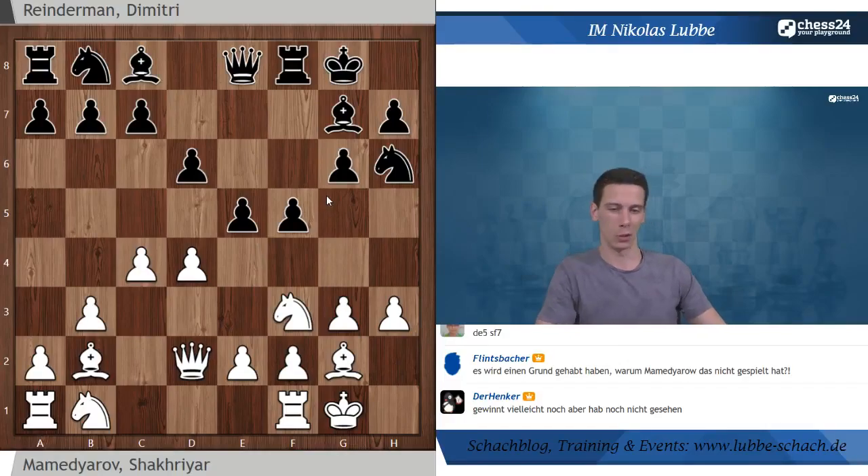Dann machen wir mal gemeinsam weiter: D×E5, D×E5, jetzt Springer E5 oder auch Läufer E5. Der Läufer nimmt, der Springer nimmt, die Dame nimmt. Läufer D5 Schach haben wir gesehen, führt nach Springer F7 zu nichts. Also könnten wir auch probieren, Dame schlägt H6 zuerst zu spielen. Zwischenstand: Weiß hat einen Bauern mehr, aber die Dame von E5 greift A1 an. Also berechnen wir Dame schlägt A1 - Zwischenstand: Weiß ein Bauer mehr, Schwarz ein ganzer Turm.